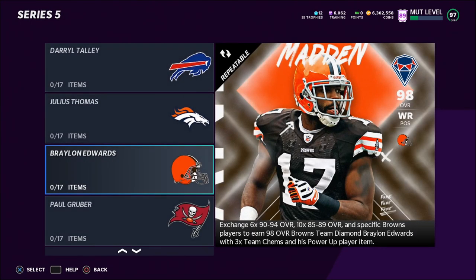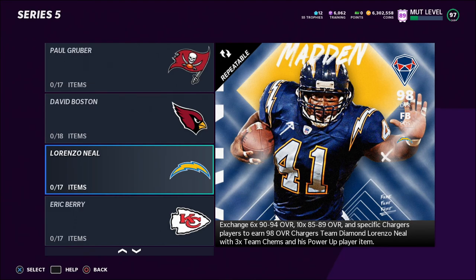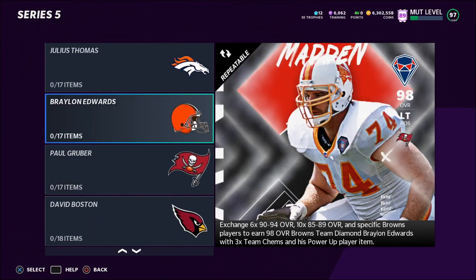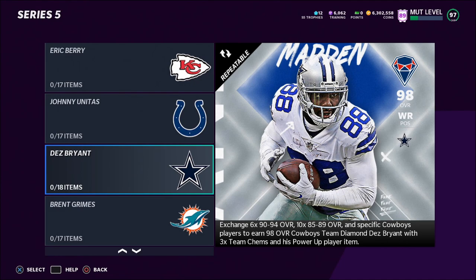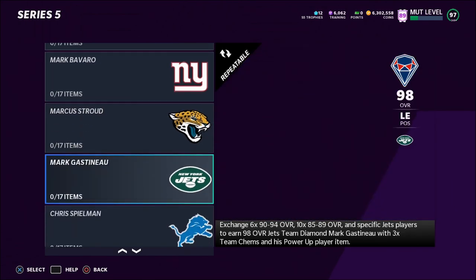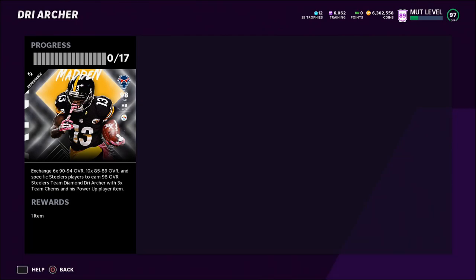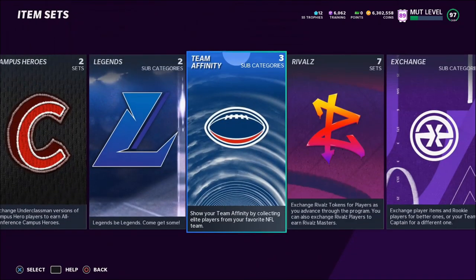Not all of these sets are great, so not all the 85-to-89 overall players have gone up in price. But the Browns set is one a lot of people want to complete, so Browns 85-to-89 and 90-to-94 overalls have gone up. Lawrence O'Neal is another popular set, so 85-to-89 Chargers players went up. Cowboys 85 overalls went up because of the Dez Bryant set, and Steelers players went up because of Dre Archer. All these cards have gone up — some more than others.